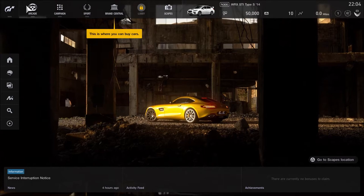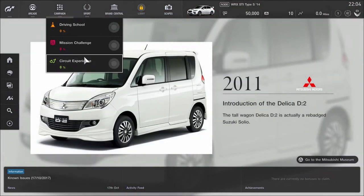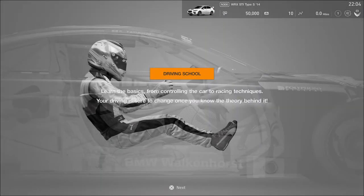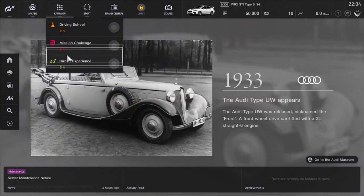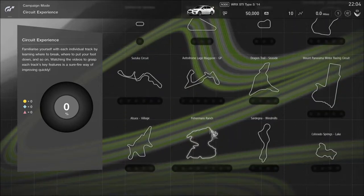Why do I need an online manual? Right, campaign — okay, let's go to the campaign. Driving school — no, I don't really want that. Mission challenge. Let's go through them all just to show you. 'Learn the basics from controlling the car to racing techniques.' Drive, turn, stop — yeah, I know how to do that, I've played racing games for years. Circuit experience — 'learn about braking points and driving lines in more detail on each track.'